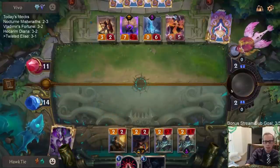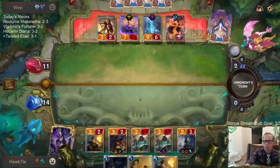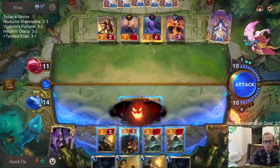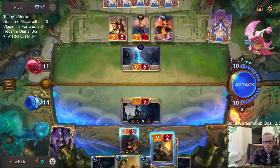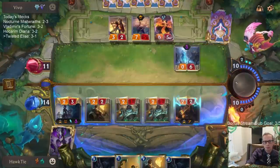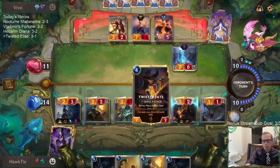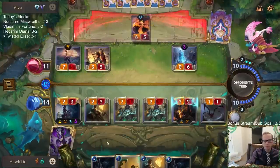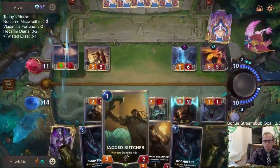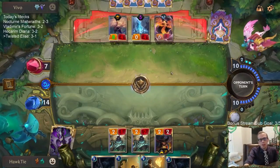I'm going to sacrifice this and play new Elise. Those weren't very good cards — just one more card draw. I just want more spells. This could maybe do 4 damage to them. So 7 life — closer to draining them out.